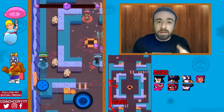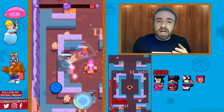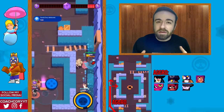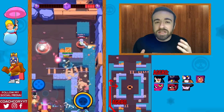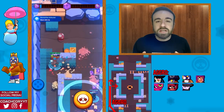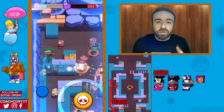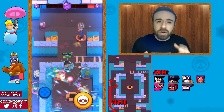Now let's go over the aggro brawlers and how to play aggro on Bone Box. The aggro characters are Bull, El Primo, Shelly, Mortis, Tara, and Nita. As an aggro, your focus is flanking the enemy and getting kills — never pick up gems. Stay in the bushes, flank the enemy, and if you're Bull or El Primo consider supering into them.